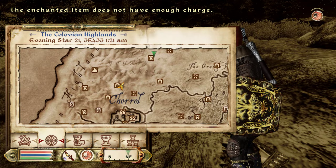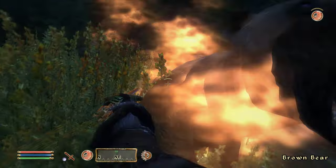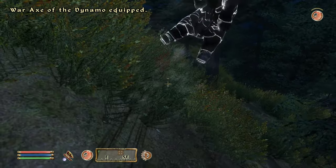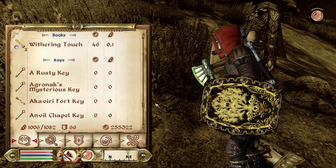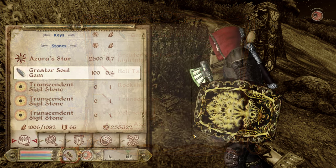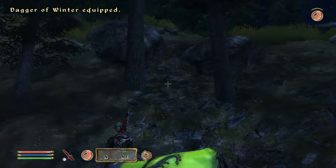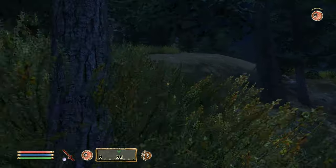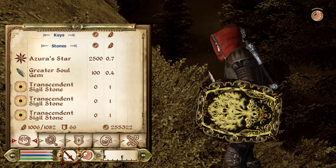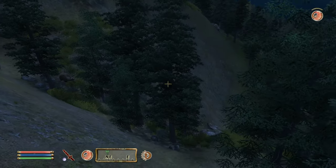The dagger's out of charge — on to the next one, the Dagger of the Blaze. We got a greater and grand soul gem — perfect. Now I have a greater for when the axe dies and a grand for right now. We don't need to grab any more souls for the moment, let's keep moving. It is day 117 for Xander. Another bear — we're just going to let that one go.